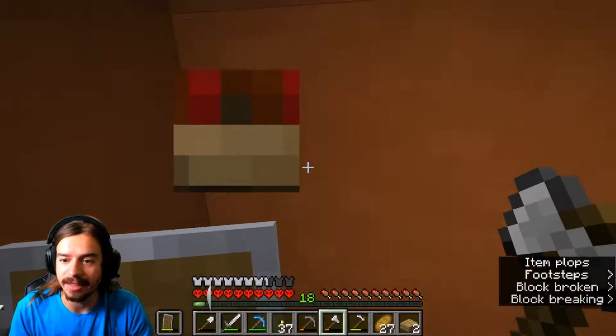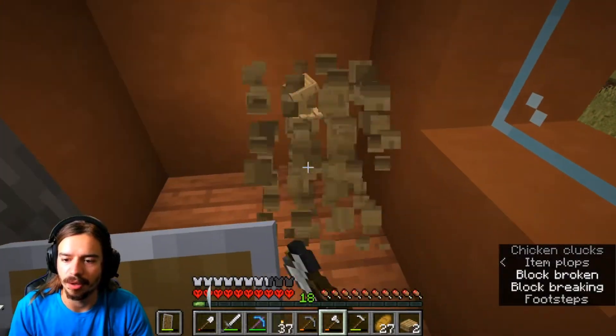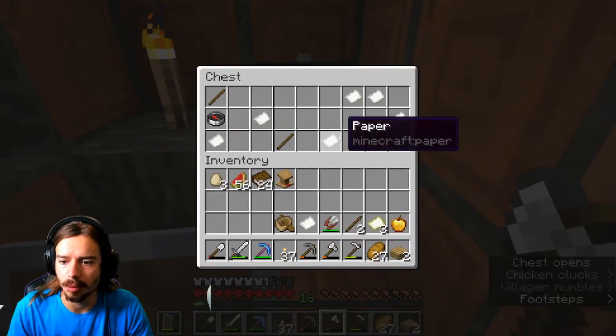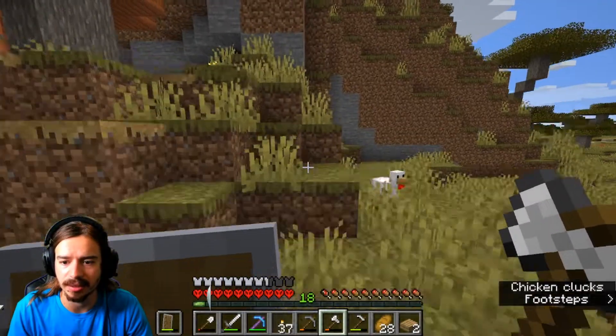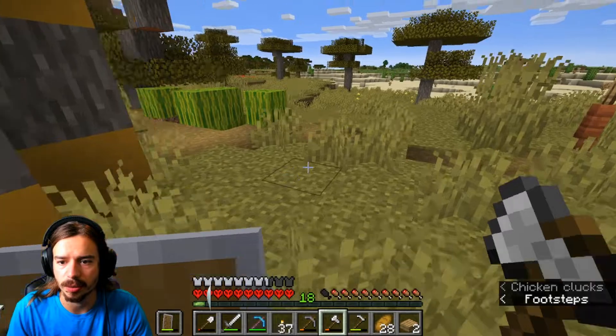Look at this — I need these to help build a plot for my enchanting table. More papers, nice. A compass, I can use that. Man, this is a really good village. Okay, nothing in this one. Let's go check this one out real quick.